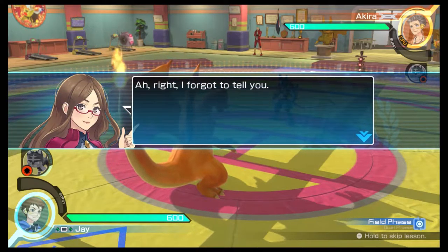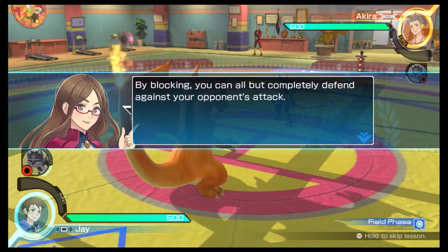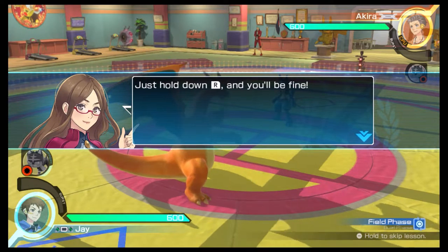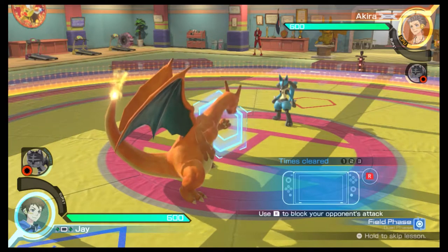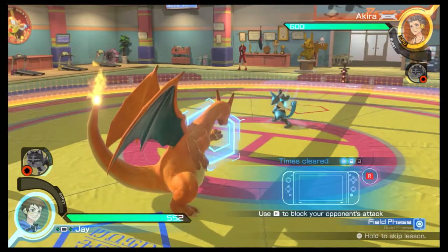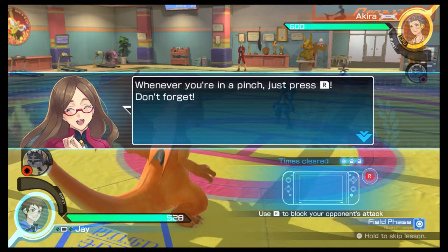All right, I forgot to tell you — you can block by pressing the R button. By blocking, you can all but completely defend against your opponent's attack. Let's try to block an attack. Just hold down the R button, and you'll be fine. Whenever you're in a pinch, just press the R button. Don't forget.